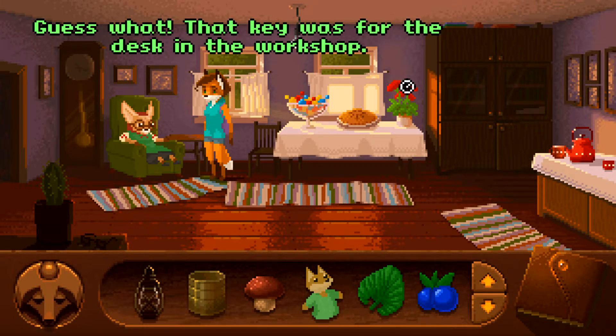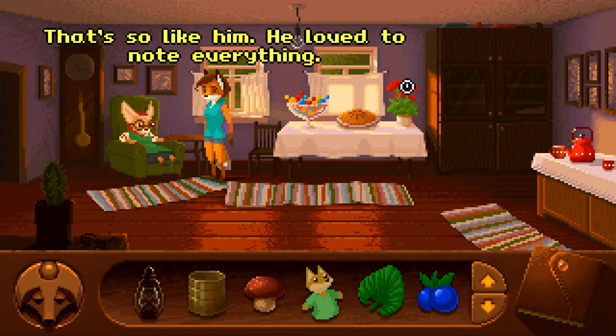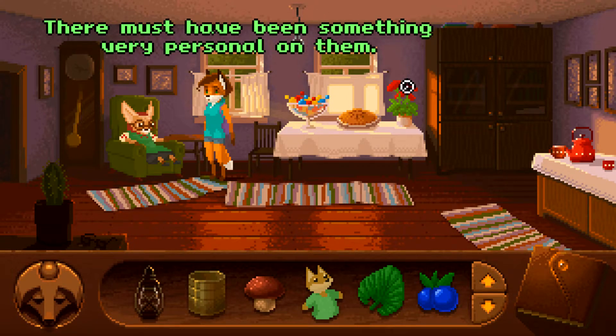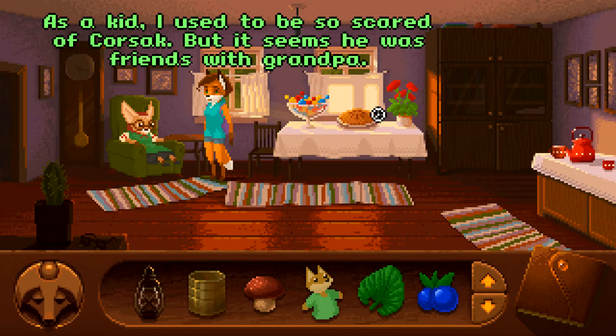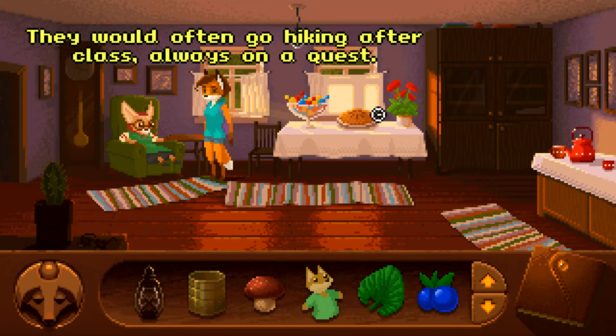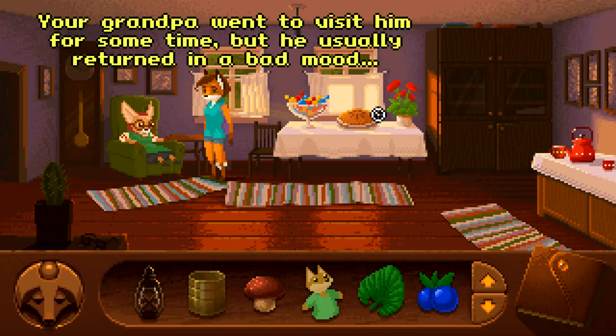Guess what? That key was for the desk in the workshop — there was Grandpa's diary in it. Looks like he left it for me. That's so like him — he loved to note everything. Yes, there were entries in his diary but some pages appear to be torn out. There must have been something very personal on them. As a kid I used to be so scared of Corsac, but it seems he was friends with Grandpa. Yes — they've been friends since their youth, they studied together. They would often go hiking after class, always on a quest. Then Corsac cooped himself up in his den and immersed himself in herbalism research. Grandpa went to visit him for some time but usually returned in a bad mood.